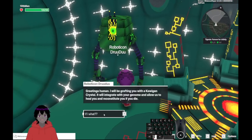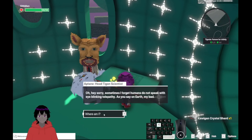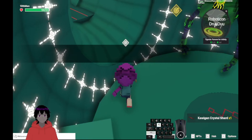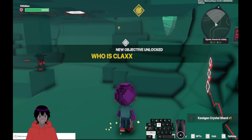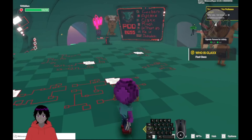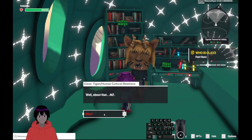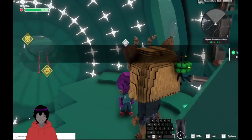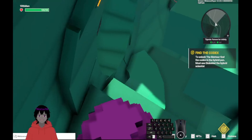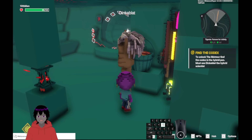First thing we're going to do is talk to the robot and then pick up this sword. Once you pick up this sword it's going to send us on a series of quests - if you don't do that out of the gate then you'll be missing five quests in the end. Just running around basically talking to everybody in this little pod area, which is our home base for all the quests.